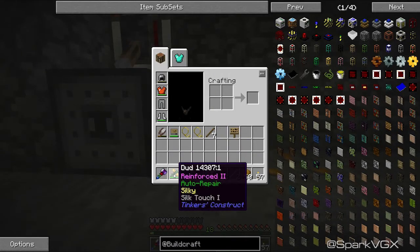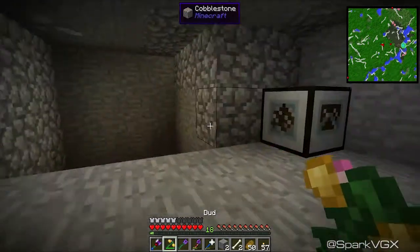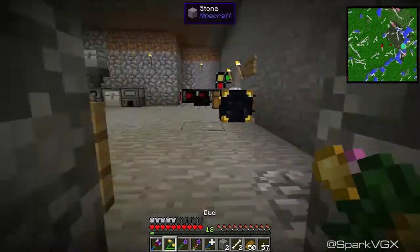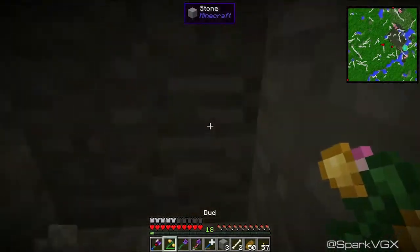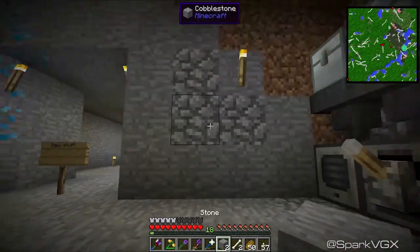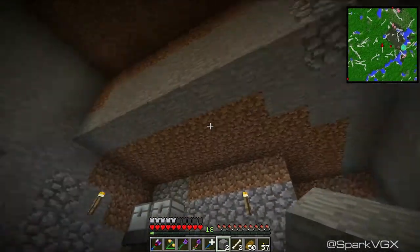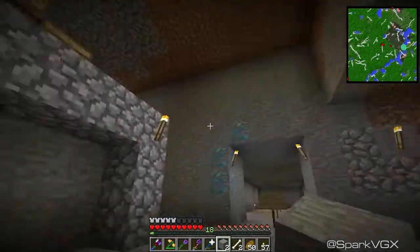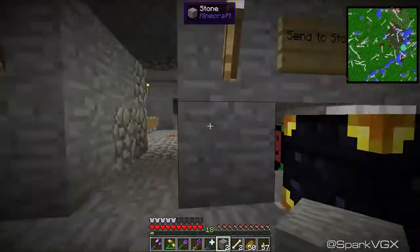You may notice that 'dud' is a little bit different now — I decided to put silk touch on him. I figured that would make him a little bit less useless. So if for whatever reason I go and break some of my normal stone, I can actually just replace it and it doesn't look quite as bad. All of this dirt and cobblestone — that's not staying. I do have plans for getting rid of that later on.